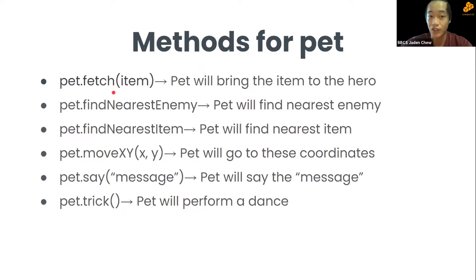Now for pet methods: pet.fetch(item) makes the pet bring an item to the hero. pet.findNearestEnemy() and pet.findNearestItem() work like the hero's equivalent methods. pet.moveXY(x, y) moves the pet to the given coordinates, just like the hero's method.